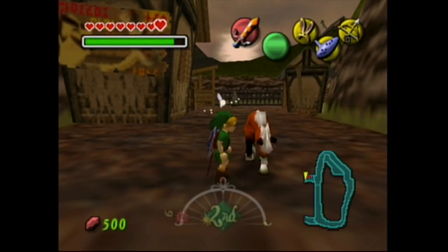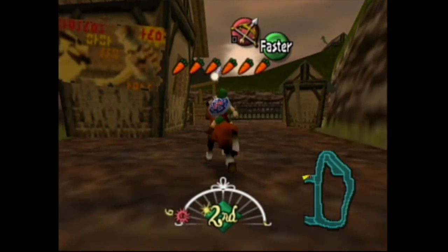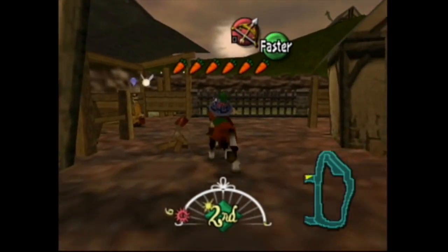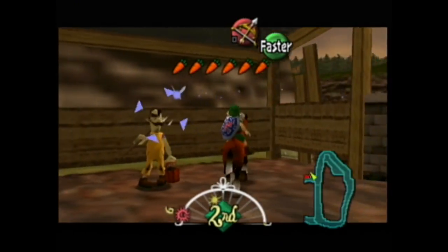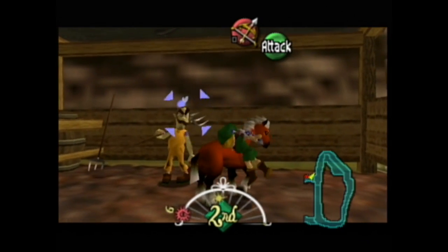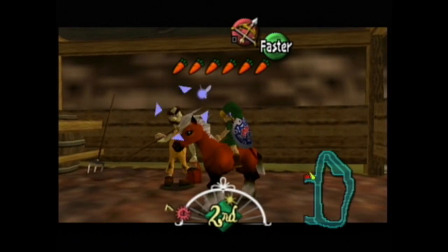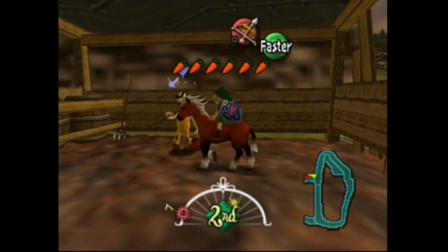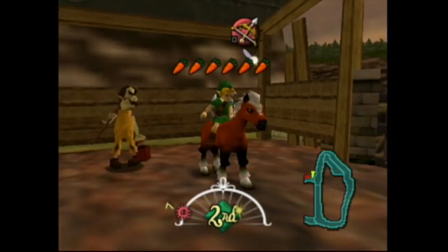Alright, well here she is — she just spawned right in front of us. So this guy says we don't have any business here if we don't have a horse, but now we got our little pony. I guess I gotta talk to the other guy.